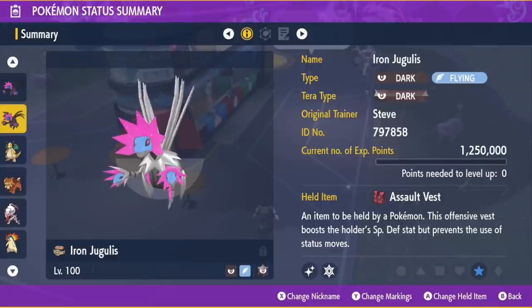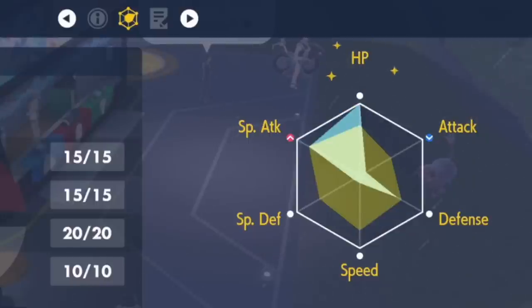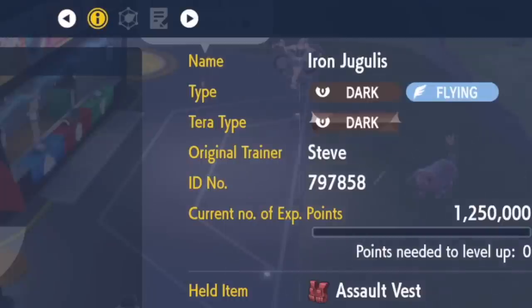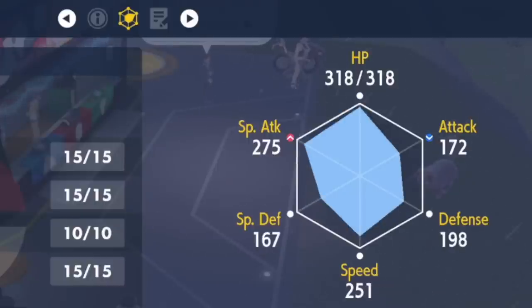Here's the IV/EV part. I have two Juguluses — one is EV trained, one is not. They're both Modest in nature and both level 100. This one is maxed in HP, that's why it's sparkly, and it has very high special attack with the blue bar almost all the way to the top, plus some Defense EVs because Typhlosion has Play Rough. The other is a level 100 Jugulus with no EVs. The main stat difference: the EV trained one has max HP at 392 while the untrained one only has 318 — so EV training in HP gives you 74 more HP points.